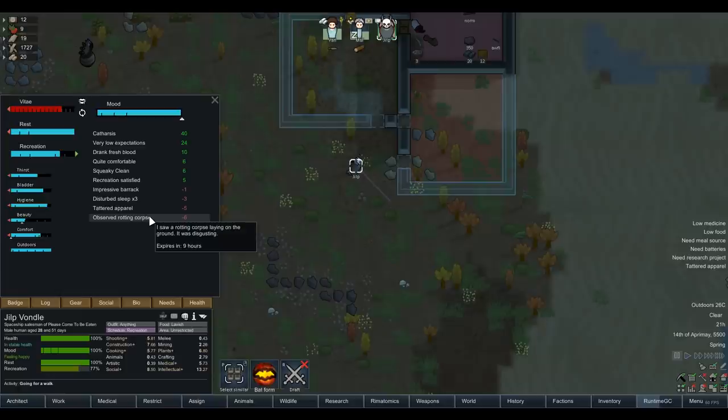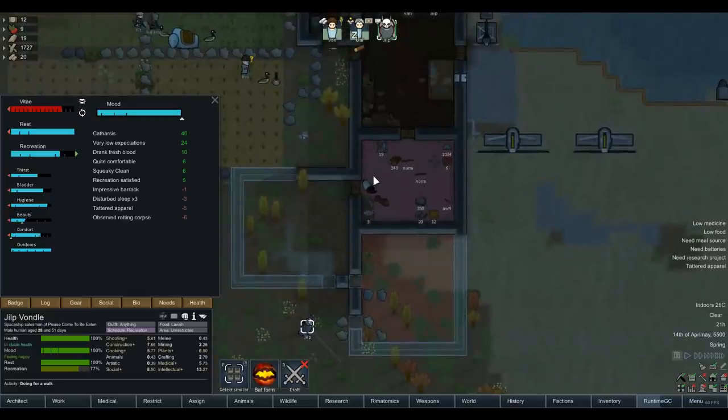Should I make him a psychopath? I honestly don't think that's such a bad idea seeing as he's a literal gargoyle vampire. Why would he care about a rotten corpse? You literally drink the still-warm blood out of the necks of your friends, shut up Jilp. So thank you for watching, we're going to leave today's episode here - that's going to be it for gameplay.